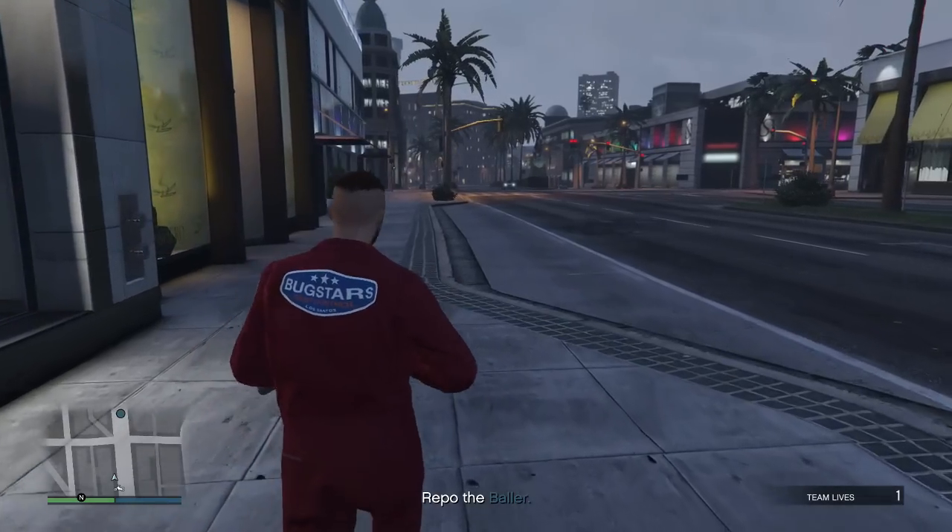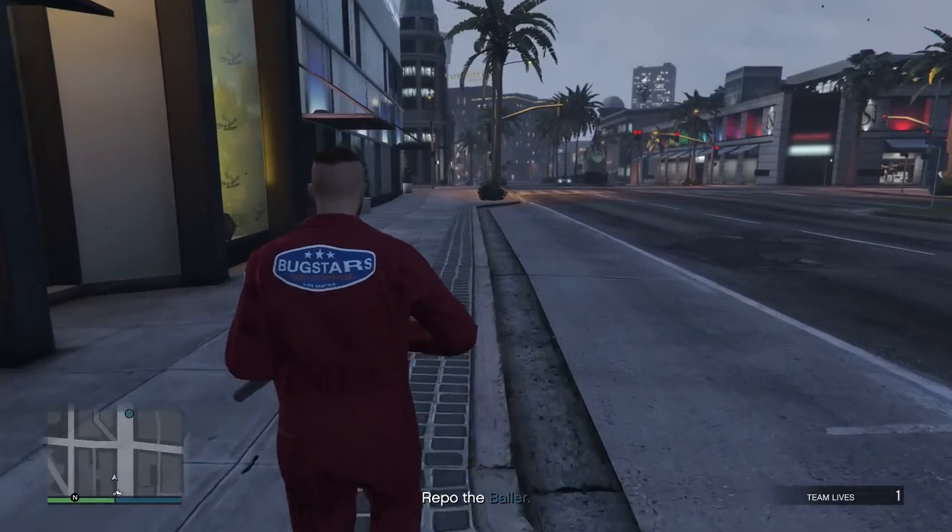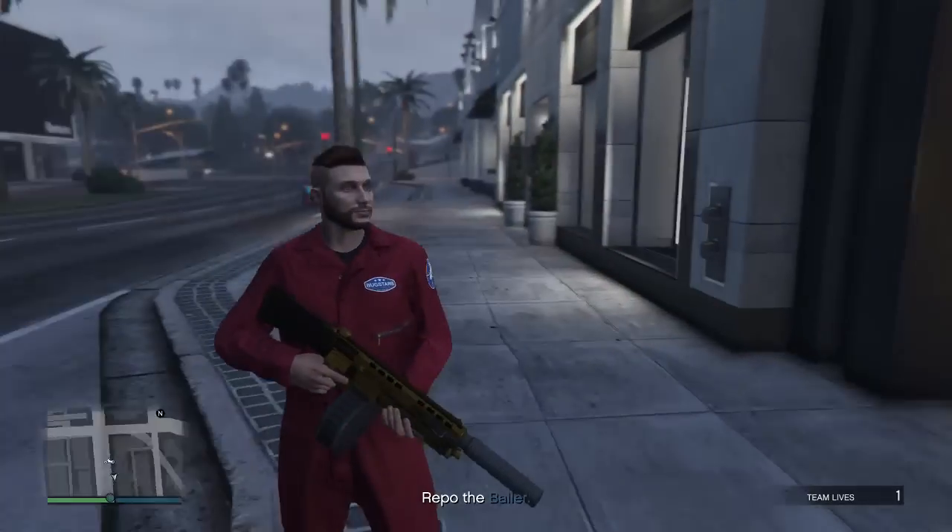As you guys can see, when the mission loads up, your character's heist coveralls will now have the Bugster's logo on both the back and the front, making your character's outfit look extremely unique.